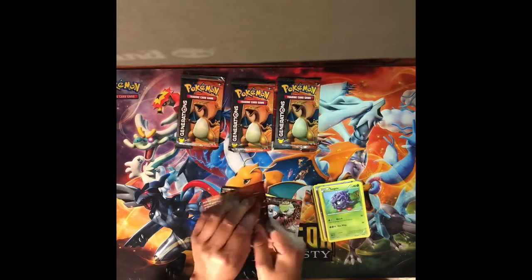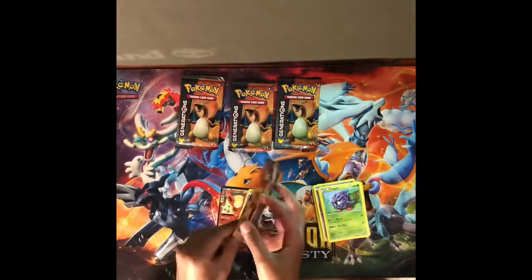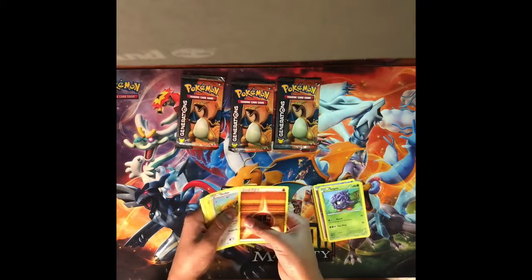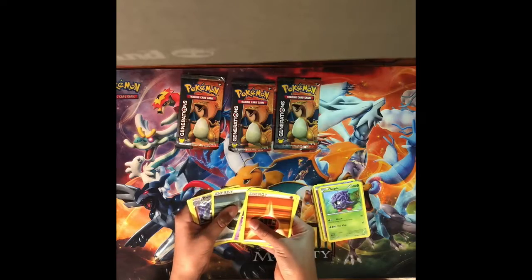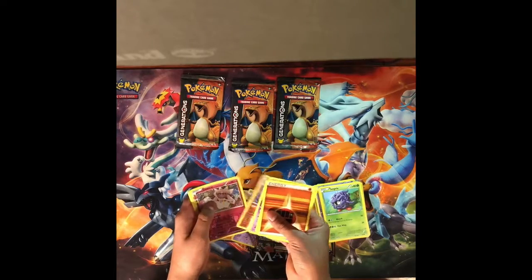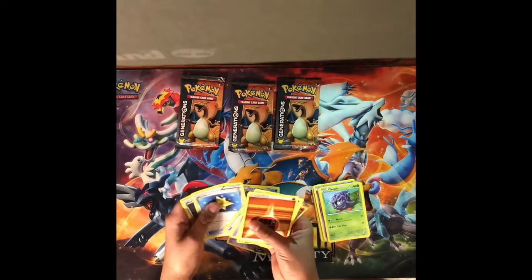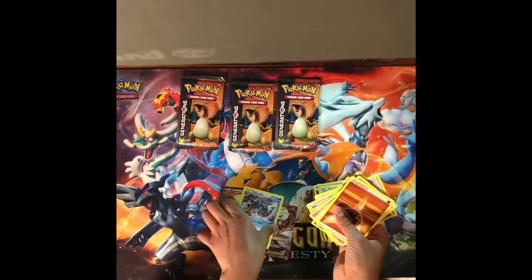Next pack, we have Energy, Gudduo, Slowpoke, another Energy, Machamp, Diancie, Gyarados, Floral Crown, Max Revive, and Red Card.